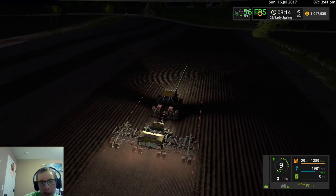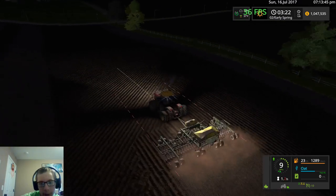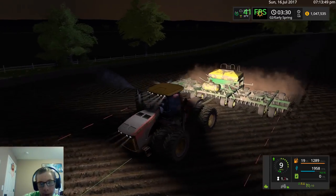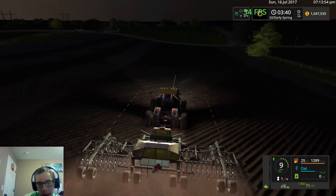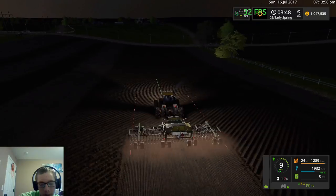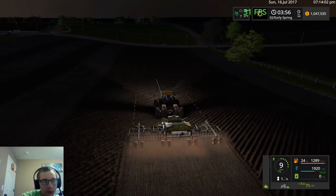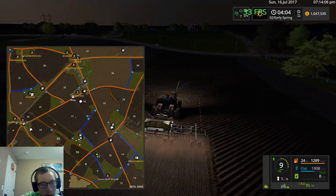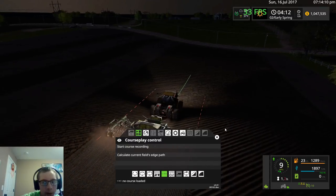Just got a few more passes left and we'll be done. We're only halfway through the video, so we're making pretty good time. We'll be able to start the rye — get started on that. We're doing it in field 10, which is the one right over there. It's just kitty corner — this one right there that we're kind of seeing.